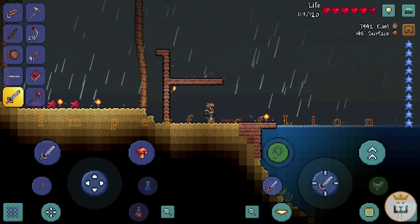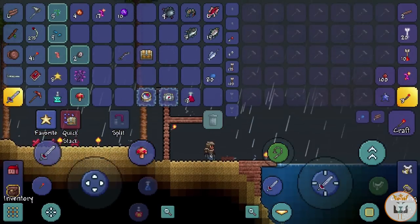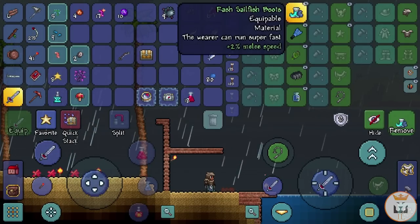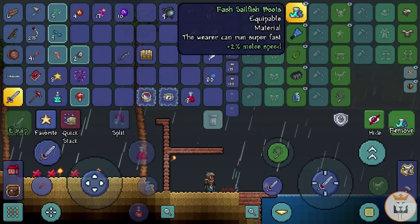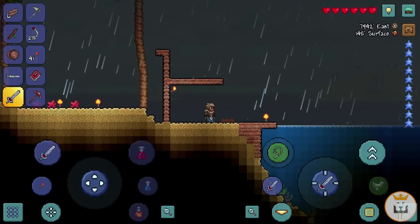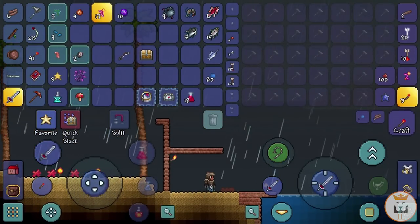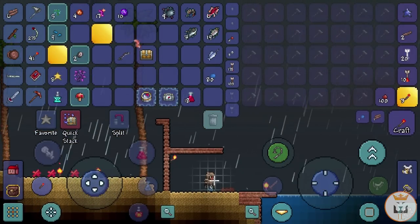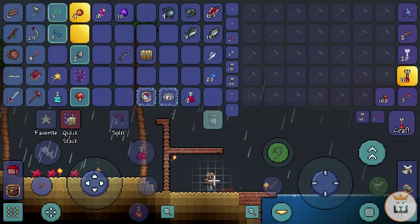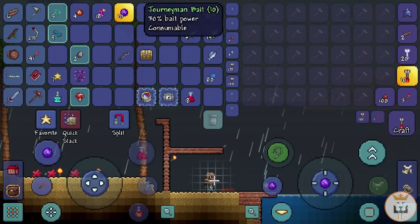Hello and welcome back to Try Episodes, episode 9. Last episode we went fishing and got some awesome stuff: a double jump, Tsunami in a Bottle, and Rash Sailfish Boots. We also gathered bait — now we have 18 enhanced enchanted worms, 4 apprentice bait, and 10 journeyman bait, which is 30% bait power.